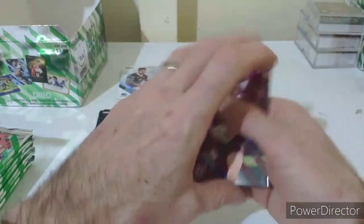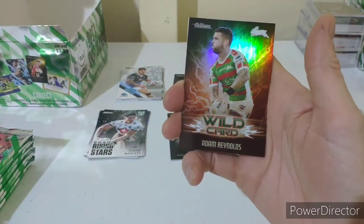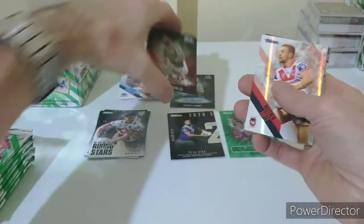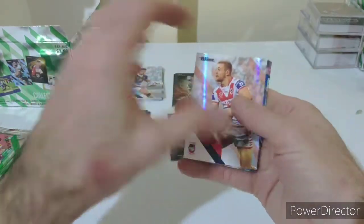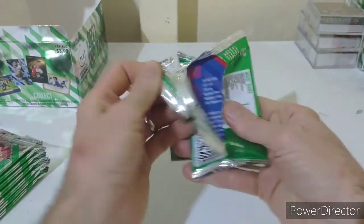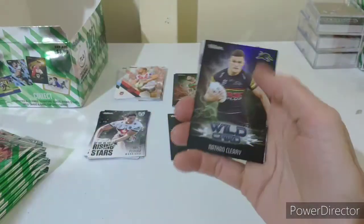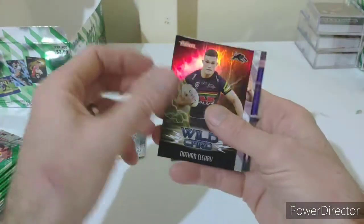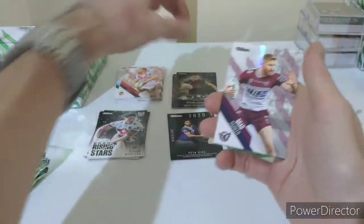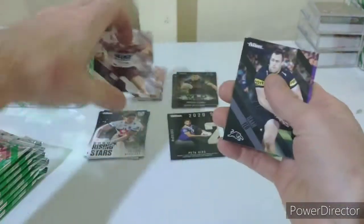Definitely looks like the pearl just running through. We got a wild card of Adam Reynolds wild - I'm pretty sure that one's needed so that's good. And Matt Dufty. We've got about seven packets to go here and I'm not really expecting much more. And the wild Nathan Cleary. And Brad Parker for the pearl for Manly.